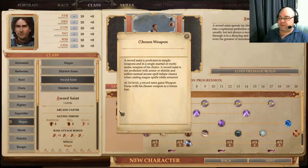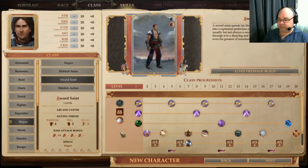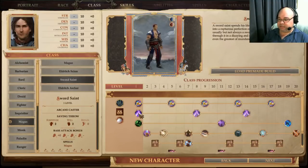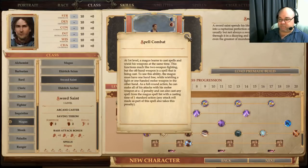The first thing that's important is the Chosen Weapon. You get weapon focus with your chosen weapon as a bonus feat at first level. You can pick any martial or exotic melee weapon. You cannot use armor or a shield, and even if you took any abilities that give you armor or shield proficiencies, you would suffer normal arcane spell failure. You get the same arcane pool as a regular Magus and the same spell combat, so I won't go into those.